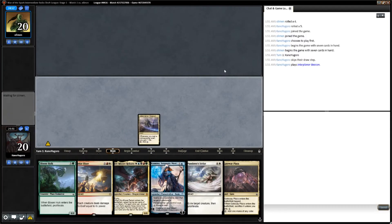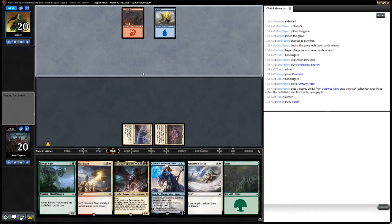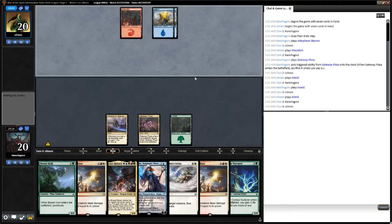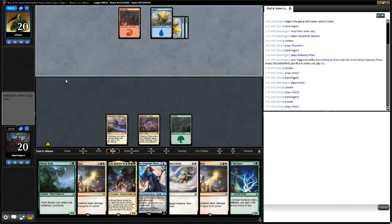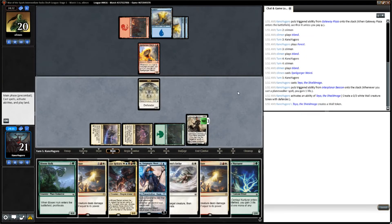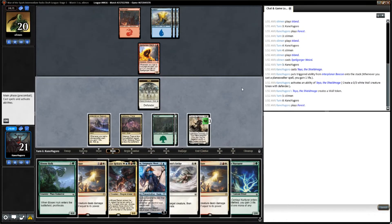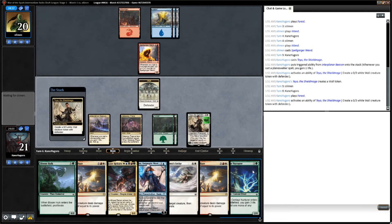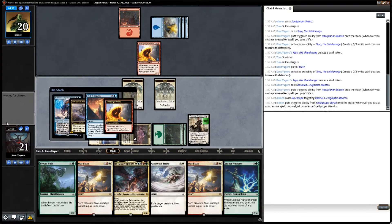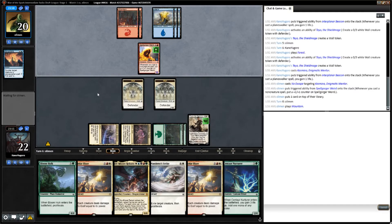In game one, we start off with a pretty strong hand. We've got a Rainbow Planeswalker land and a Gateway Plaza. Our opponent is on red-blue, so they're probably on the non-creature spell-heavy deck with the Spellgorger Weird that gets +1/+1 counters — and there it is. We're kind of struggling to draw a fourth land, but we did draw a playable Planeswalker. We finally hit our fourth land drop and are able to cast our Centaur Nurturer, but we'd like to cast our Planeswalker instead, since casting the Planeswalker into a counterspell is going to be a little better than casting our rainbow-producing mana source into a counterspell, as we're holding three or four colors we can't cast at the moment.